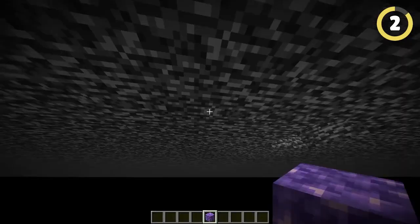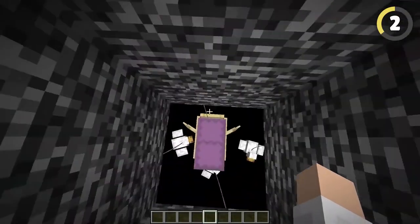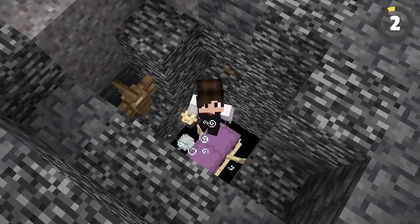You can actually make a base in the void. You can't place blocks down here even in creative mode, but there's an illegal workaround using a chicken, leads and boats. You can spawn shulkers down here and walk on them as if they're normal blocks. They'll even use levitation to send you back up.